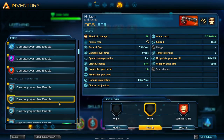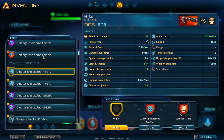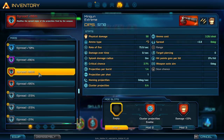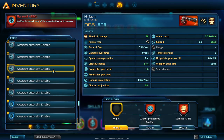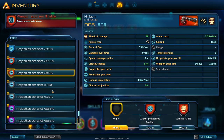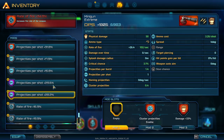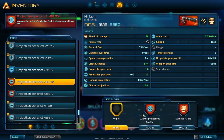Percent damage, yes. Damage over time — nah, don't think that's good. Cluster Projectiles — it's a red one and it's good. I know what it is but I don't know exactly how it works. Heat points enabled — that's healing. Ammo costs — not at all needed. Spread — modifies the spread angle of projectiles. Why would I want more? Auto aim... projectiles per shot — that seems good. Rate of fire is 102 per second, that's going to burn through some projectiles. We'll take more projectiles per shot — free extra damage.